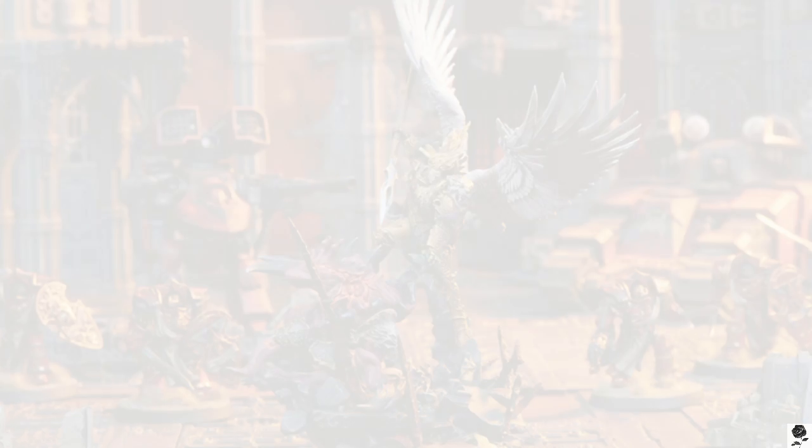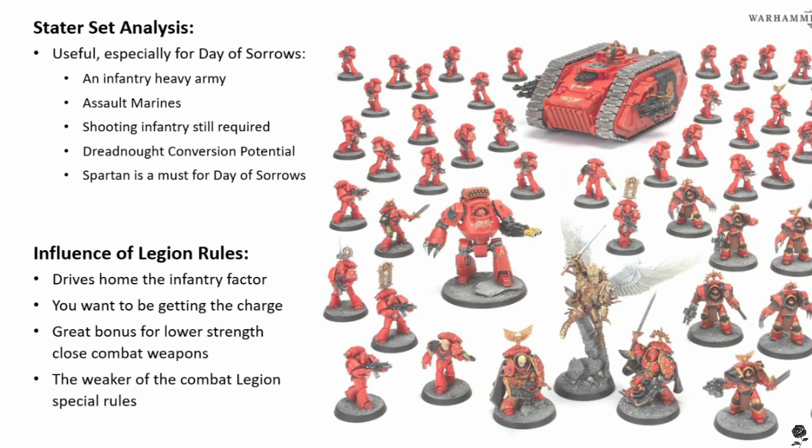We'll follow the usual format, though it'll be a bit different today — a bit more banter, a bit more back and forth, because I've got Dean here, so I don't want to tell him what to say. It'll be more interesting to see what comes out of his mouth when he isn't scripted. But we will start with the Age of Darkness box set, like we always do.